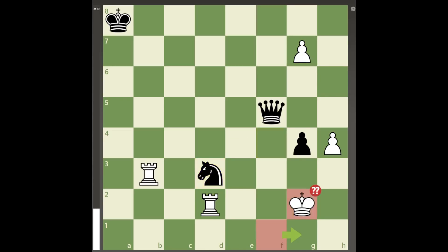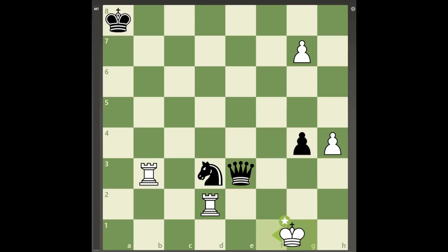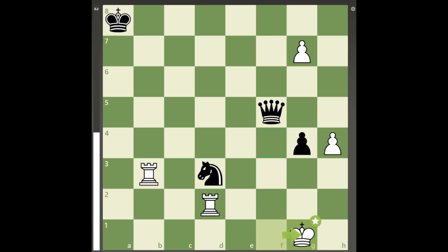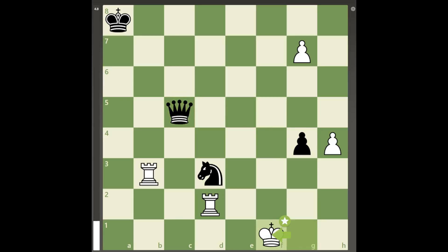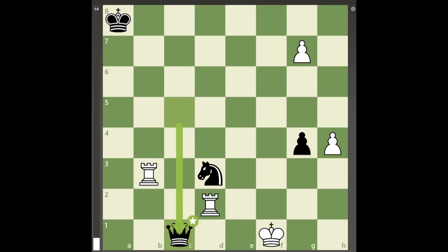Because king to e2 or g2 both allow queen to f3, which is checkmate or black wins the rook with check respectively, king to g1 is forced. Black can follow up with queen to c5 check. As king to g2 will again lose the rook to a fork after queen to d5 check, white again needs to play the only move king to f1. Because queen to f5 check is just a repeat of the position and there are still checkmate threats looming, black must continue checking with queen to c1 check, which white can counter with king to e2 protecting the rook.